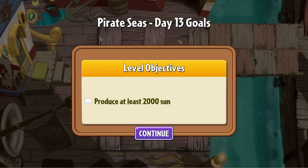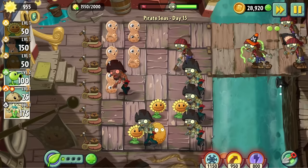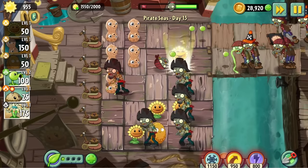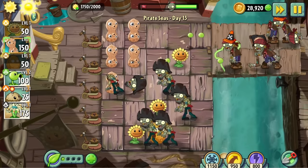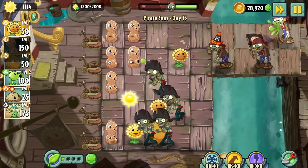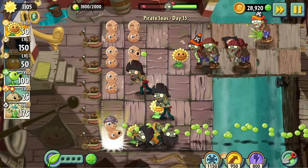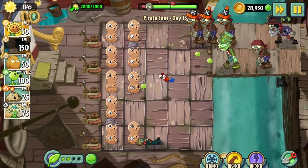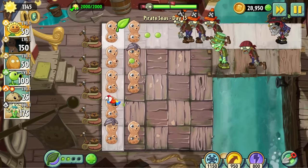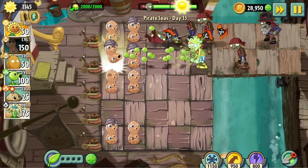Day 13 requires us to produce 2000 sun. I just used sunflowers with a free boost for this. I know, I know, sunflowers aren't nuts, but I'm not going to end the challenge over some arbitrary requirement on a level like this. The extra sun helped a little bit, but it's still the nut refractory period that's the real issue. This level also introduces the captain zombie. He's not a problem right now because of all the decoy sunflowers, but when you only have access to a few crucial plants, those parrots become real vermin.